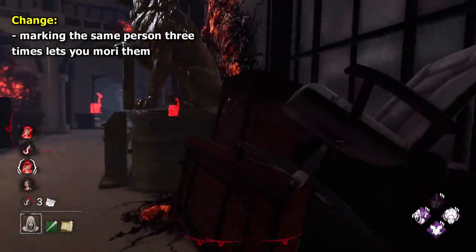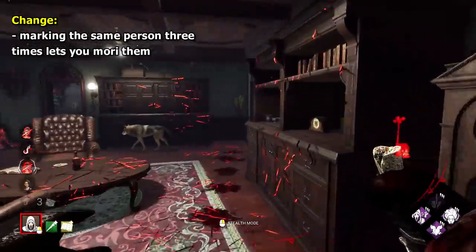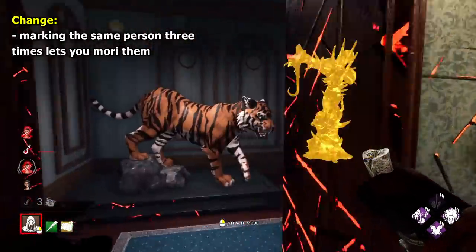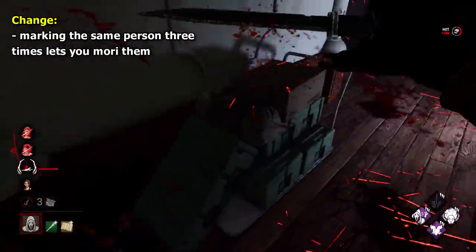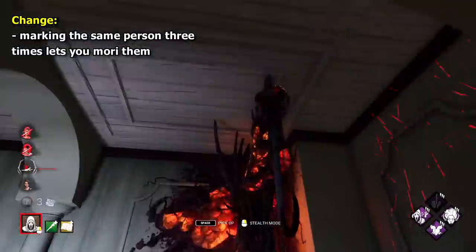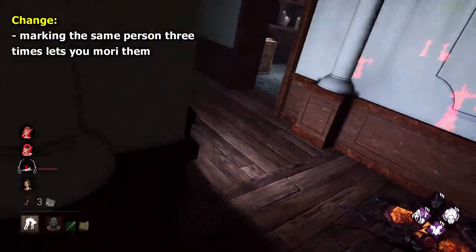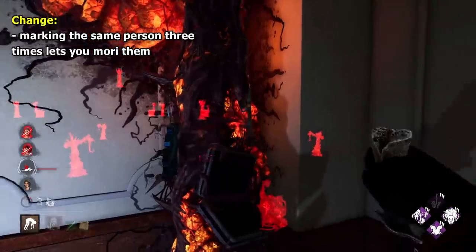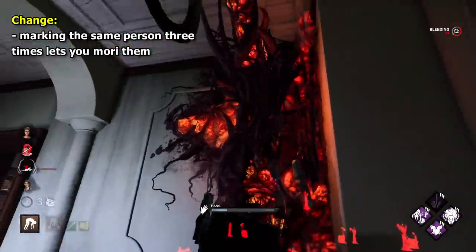My Ghost Face change is to give him kind of a similar mechanic to Executioner, where after two hooks he can mori a tormented survivor. With Ghostie, my idea is that if you manage to mark someone three times, you can mori them. This plays into his lore and the meticulous stalking element, and would be a good reason to make sure you don't get marked three times. At the moment I feel there needs to be more fear surrounding his mark mechanic — maybe it should be more like five times.